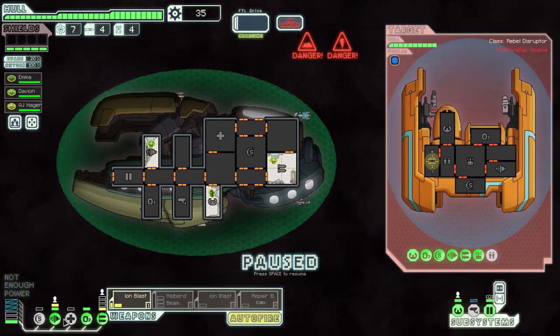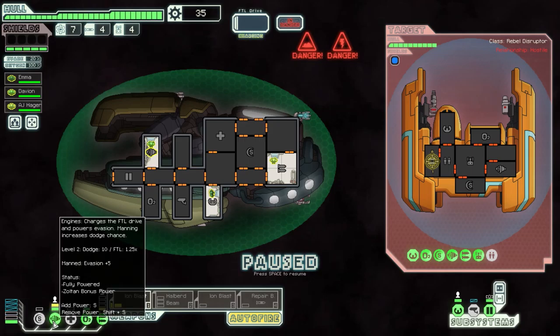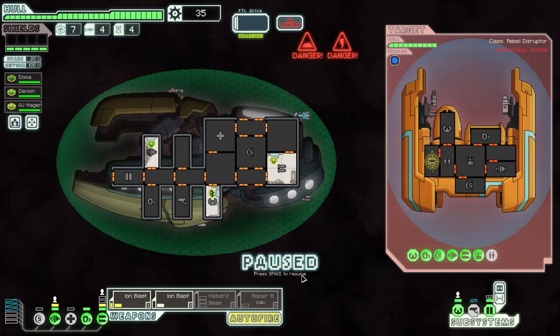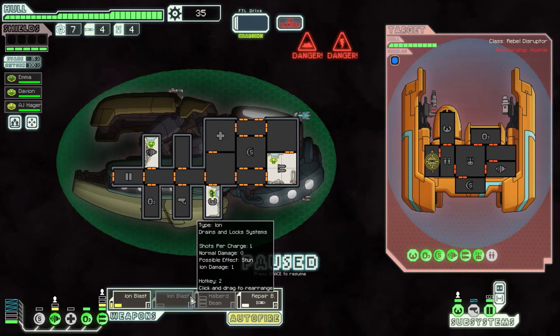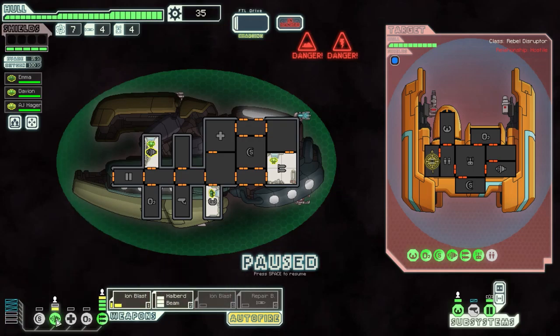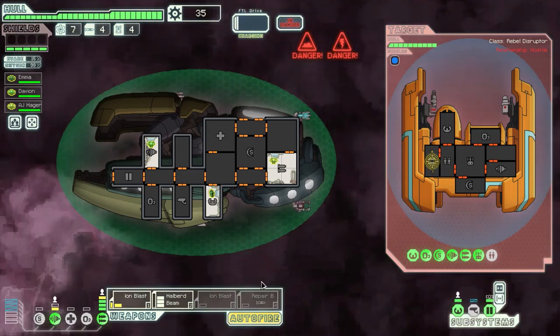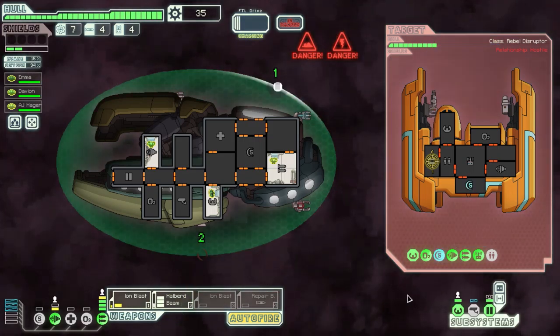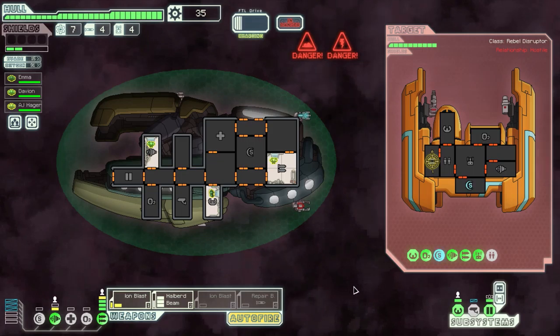Oh what? Why is halberd beam disabled? That was a little bit silly — oh, that's because we only have half power. So we actually have to drain power, which I don't like too much. How do we handle this? We might have to just jump. I don't want to drain all the power — that's a really terrible idea. I can't even use the halberd beam unless I drain my oxygen. I suppose we can rely on the Zoltan shield, but we are currently using zero power in oxygen and that's not a great idea.